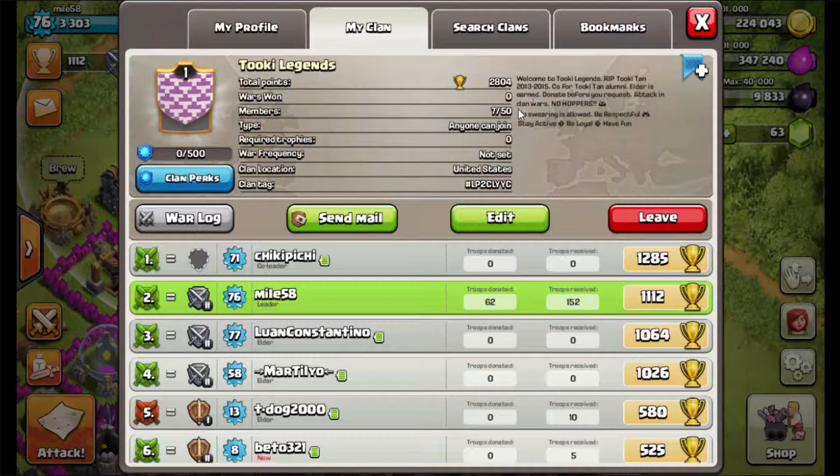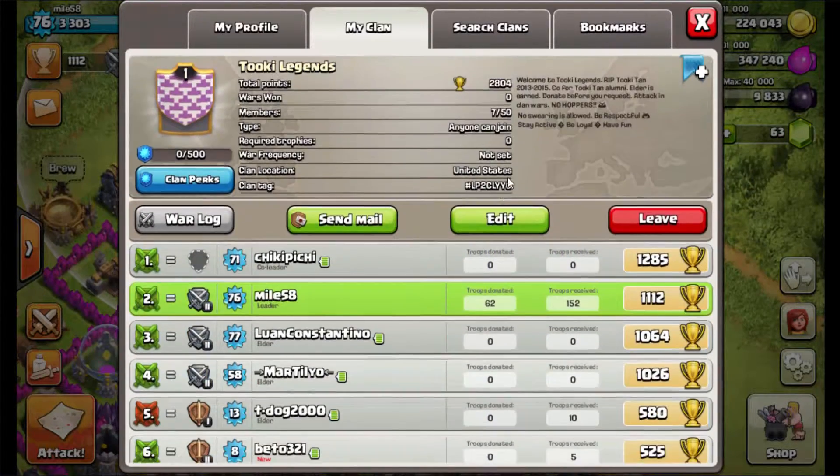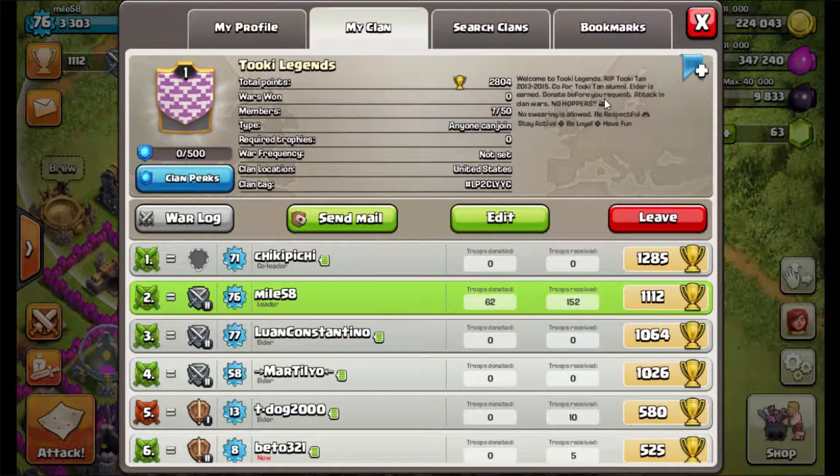Elder has to be earned. Right now I'm giving out free elder for the first next three members because I need more members. Donate before you request — I appreciate that, it's a really good policy. I don't like people that just take all the troops and don't give anything back. If you have zero donates, that's not very good. Attacking in clan wars — we do like that. No clan hoppers, because I don't like them. If you're going to join the clan, I'd appreciate it if you'd stay loyal.